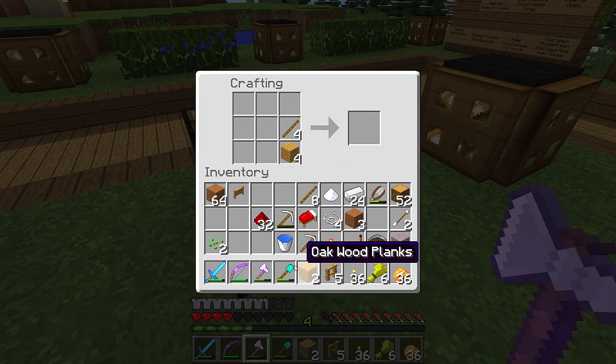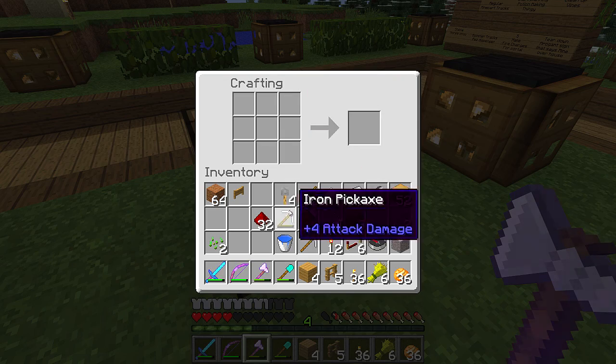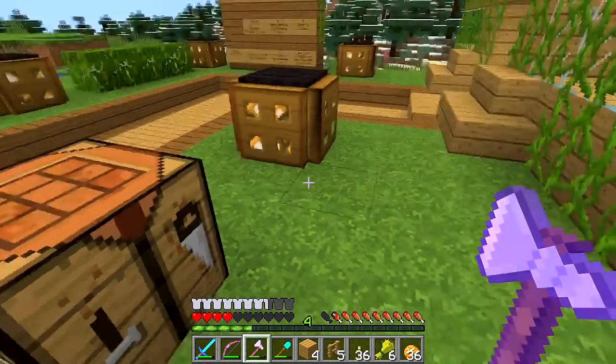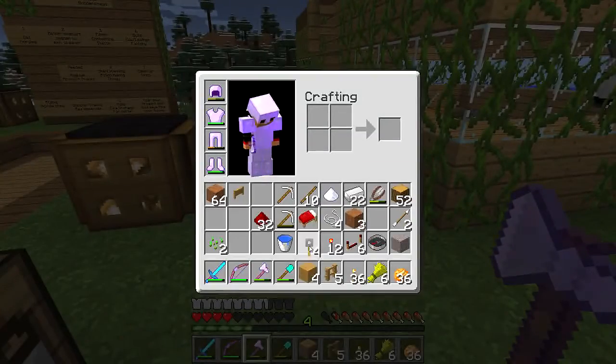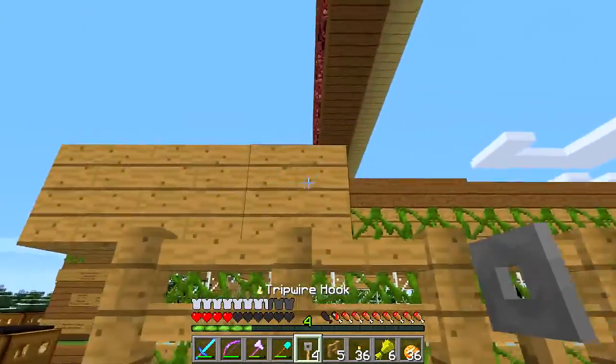I think this is the way we do it. Being that it gives you two at once, I only have to do this. Oh, that's cool — so it gives me a pair at a time. A little less resources than I thought, which is a good thing.